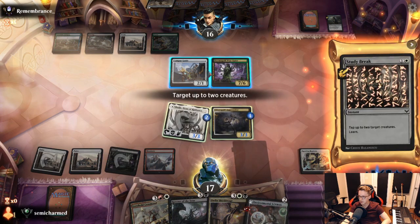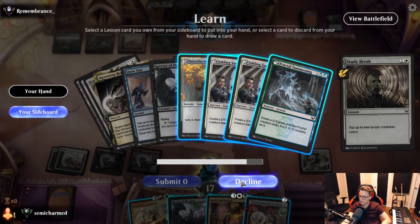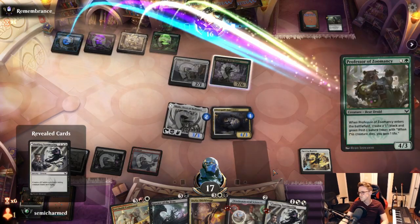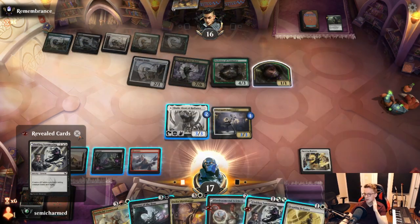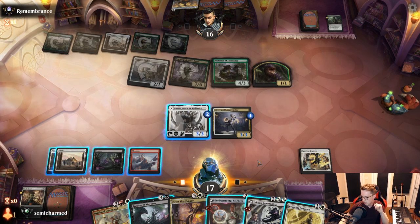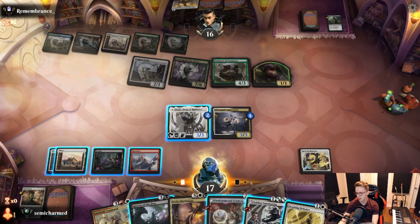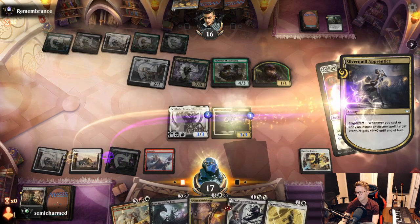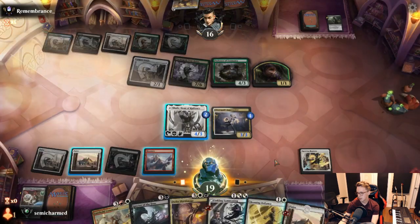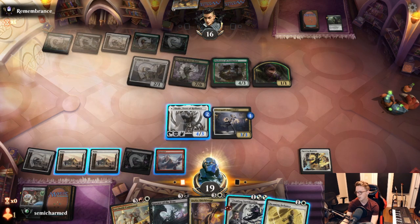Opponent moves to attacks — let's cast Study Break and grab Inkling Summoning. Just keep having creatures to put into play — it's good with Shale. Professor of Zymancy for them — that's a good card. Let's swing with both our creatures. If they block with the Zom, we can kill it with Defiance. We'll go get a land first since we'll get a buff off it. I should have got a black probably. If they block, we go Defiance; if they don't, we go Summoning. Who do we put the counter on? I think it's probably better to put it on the flyer. They may chump with the Pest — we may not even mind trading for the Prof, actually.